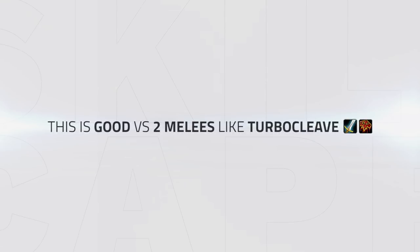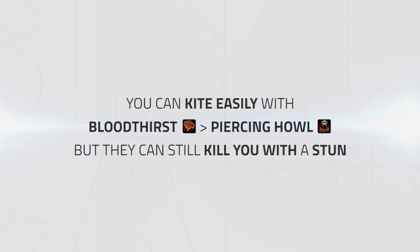It's incredibly powerful against two melee that have trouble hitting you — for instance, turbo cleave. You can kite a turbo cleave at will as Fury with the use of Bloodthirst into Piercing Howl. However, this doesn't make you invincible; you still need to be careful when the enemy team has stuns, as this will stop you from kiting and allow the enemy team to pressure you. Outside of that you can kite them with ease and make it a pain for them to target you.